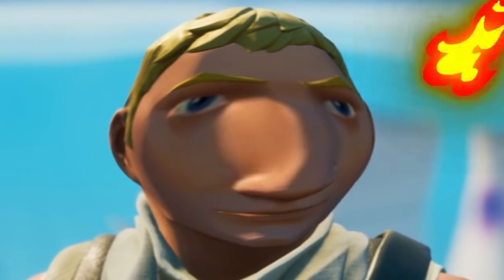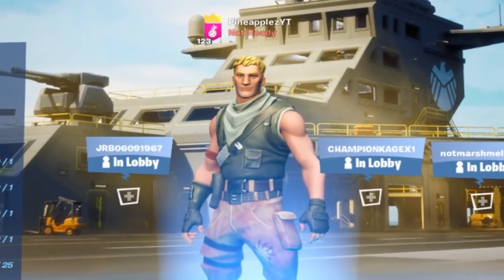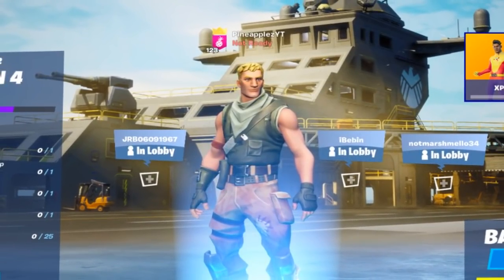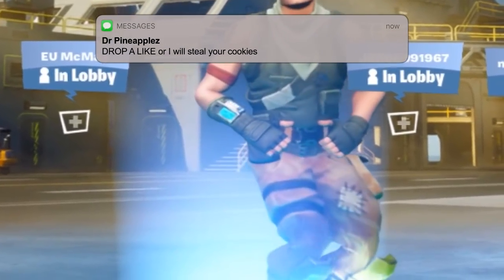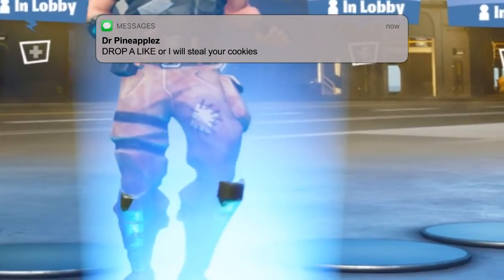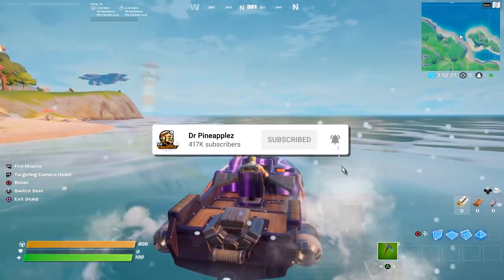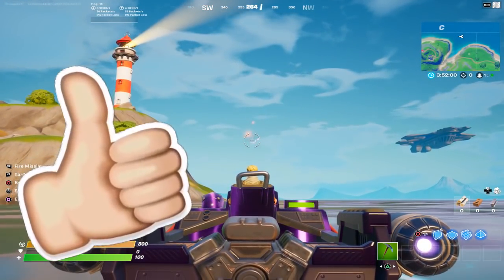Y'all got any mini shields? Don't worry, Jonesy will take care of Galactus. The defaults are back in the item shop just in time for the big battle. This is big brain time, 200 IQ. Jonesy knows exactly how to handle the big guy in the sky. Jonesy's plan went into action: he landed on the island, got himself a boat, squared up on Galactus, and fired a missile straight at him.